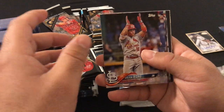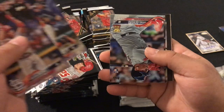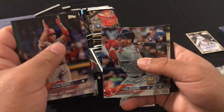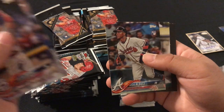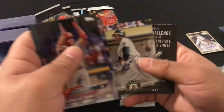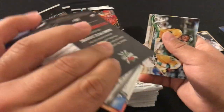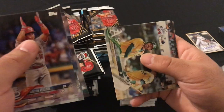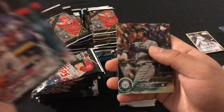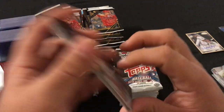We got Kolten Wong, George Springer, Rafael Devers rookie card, Ossie Albies rookie card, Jose Canseco promo card, Matt Joyce, Jean Segura, Carlos Carrasco, Nelson Cruz, and Christian Vasquez.